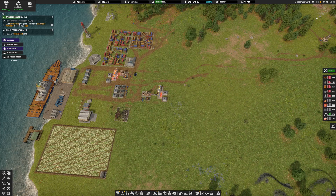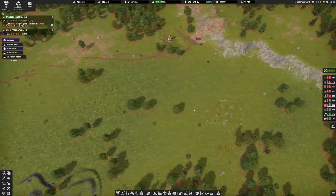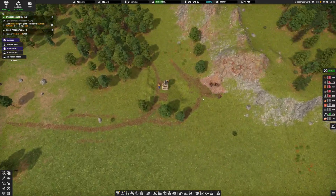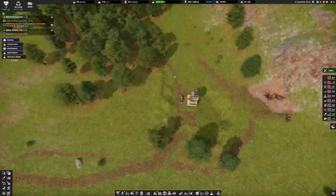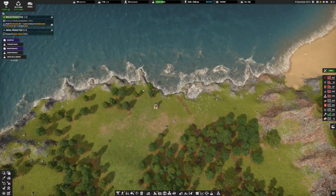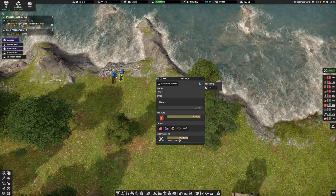I'm going to hit the play button here and leave that on the normal speed. On the last episode, we were able to begin extracting some iron ore and we're dumping the waste out over here into the ocean. As you can see, we have a couple of vehicles here.